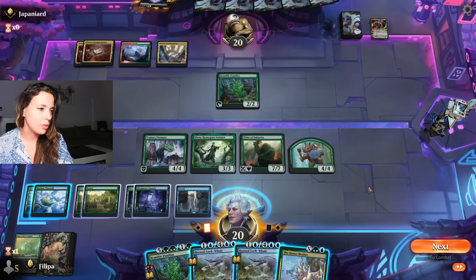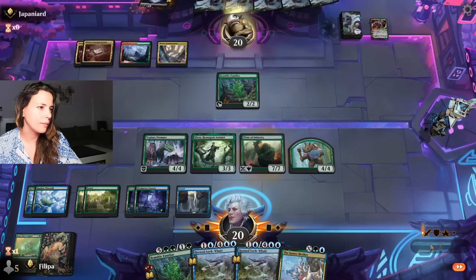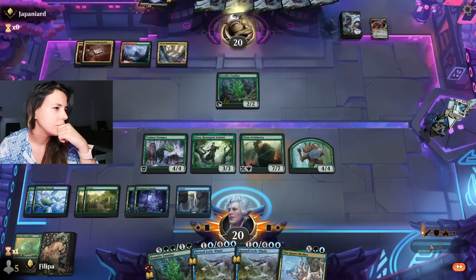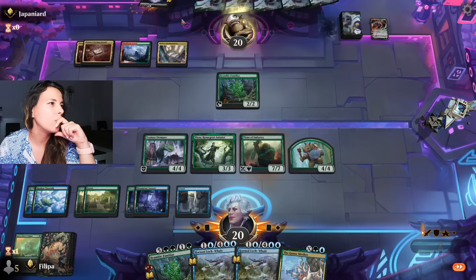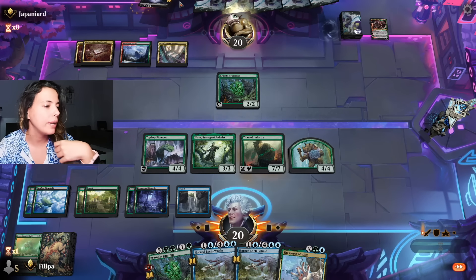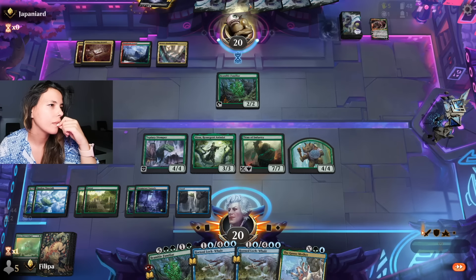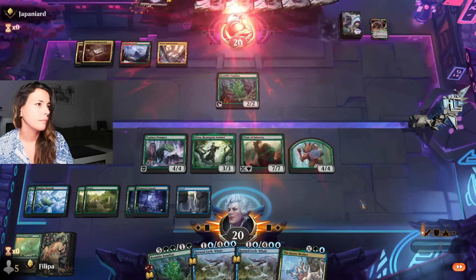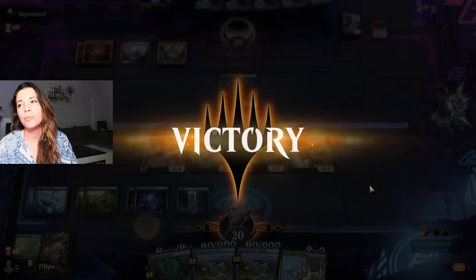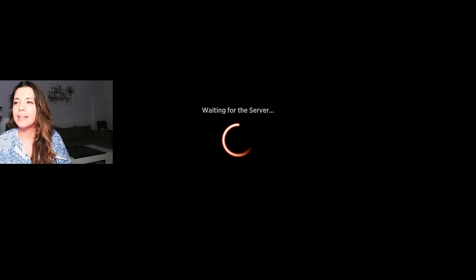I don't know why Malone didn't play Nissa, but I'm sure he had his reasons. I'm going to attack with everything, going wild. I could attack with the land creature as well, just kind of testing out the waters - there might be some Leyline Binding on the way. Yeah, opponent just concedes at this point. We did have a lot of advantage, a lot of ramp - but that's what the deck wants to be doing.